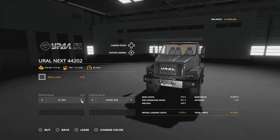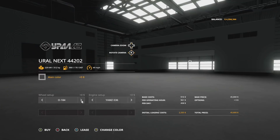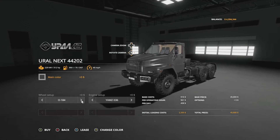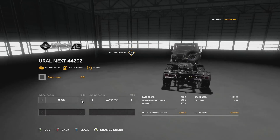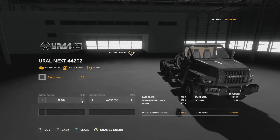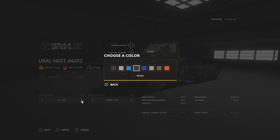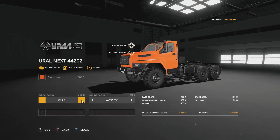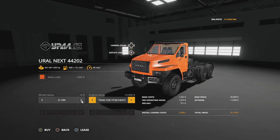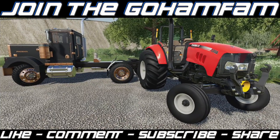Your only new mod for PC and Mac players today is the Euro Next 44 202. You probably already have some Euro stuff but it's all older — this is a little newer. It's going to cost you 45,800 bucks, 312 horsepower, 390 liters of fuel, and 49 miles per hour. Main color has a couple of different options. Wheel setup has a few choices, and engine setup includes the 312 and a 600 horsepower engine. Gotta love it.